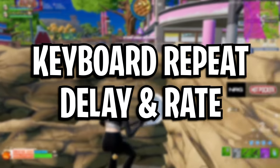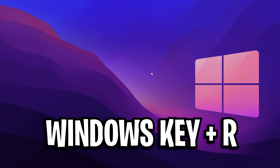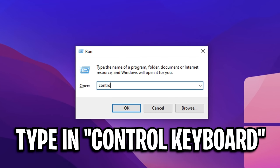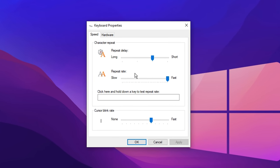Next up, we want to ensure that our keyboard repeat delay and rate is set to the lowest value possible. To do this, go onto your desktop and press the Windows key plus R at the same time. The run box should then appear. Inside of this, you want to type in 'control keyboard' just like that on screen and press OK. Your keyboard properties should appear, and on the second option that says repeat rate, you want to ensure that this is the fastest option possible. If so, make sure to press Apply, press OK, and you are all good to go.